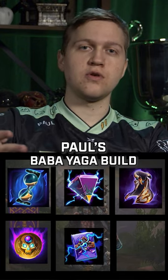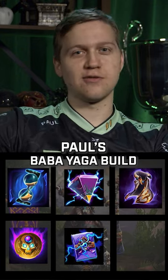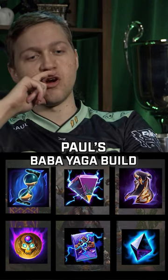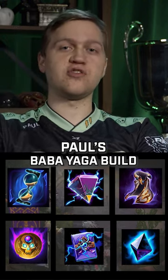Fourth slot, you're going to want to go Soul Reaver — killing tanks. You're just getting run out of tanks here as a mage. Last slot, you're going to want Obsidian Shard just because you want more penetration to kill tanks.